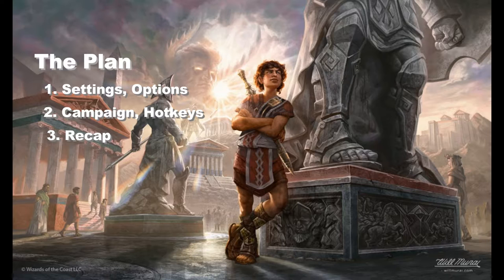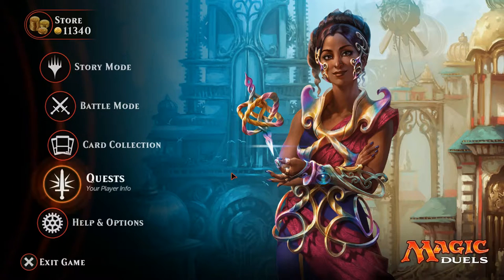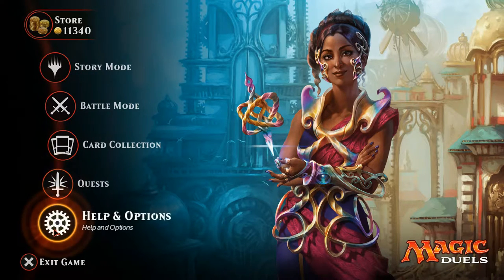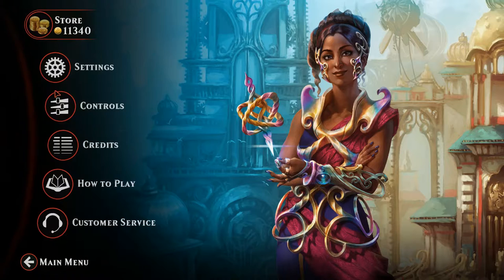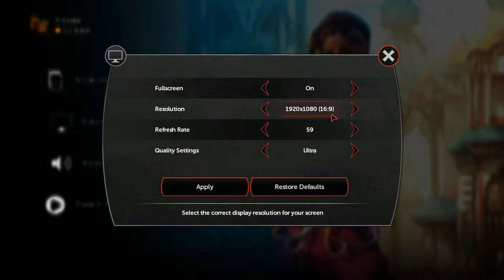Let's say you have just started Magic Duels and want to select settings that would maximize the efficiency of your gameplay. To do this, follow the cursor. Go to Help in Options, then Settings, then Graphics, and select the configuration that lets you get the best experience. The resolution and quality are important because the default values can be lower or higher depending on your rig.